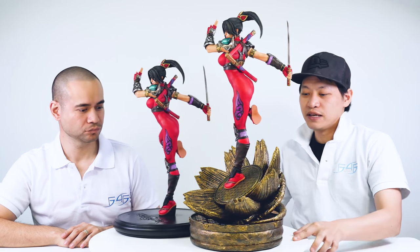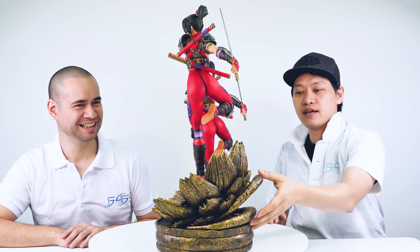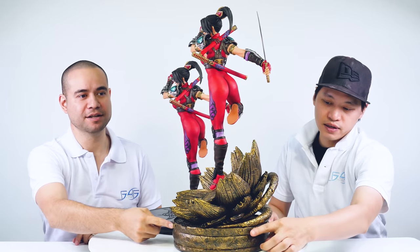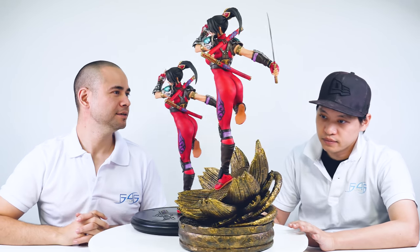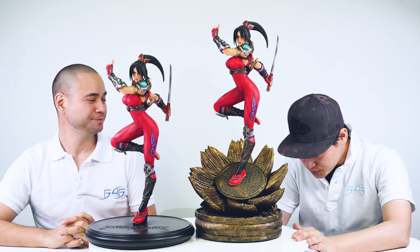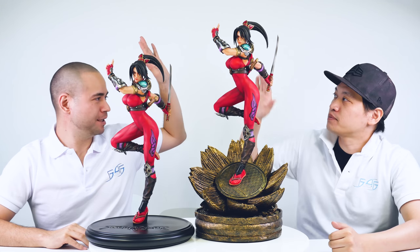Just to let you know — these side pieces on the base are not handles, so don't pick it up from there. They represent vines and roots — it's part of the design. You can also see some subtle symbols around the base. So that is it! We're taking care of Taki, she's taking care of us. I'm your host Alex, and I'm Chuckles. F4F is love, F4F is life, and we'll see you on the next one. Peace!